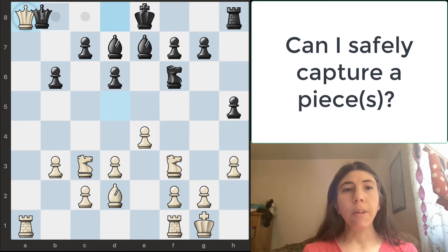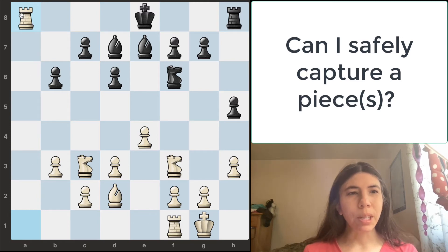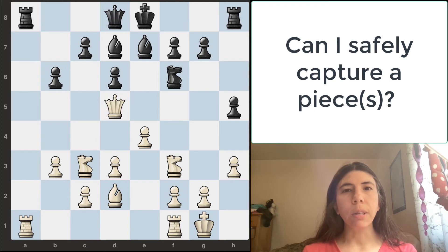We safely just took the rook. If queen takes, then we'll just take it back with the rook and we are up material. So that's very good. You want to ask: can I safely capture any pieces? Let's go ahead and go on to the next one.